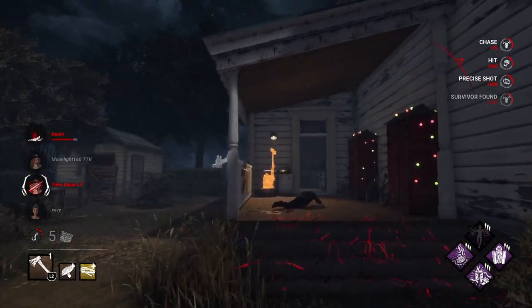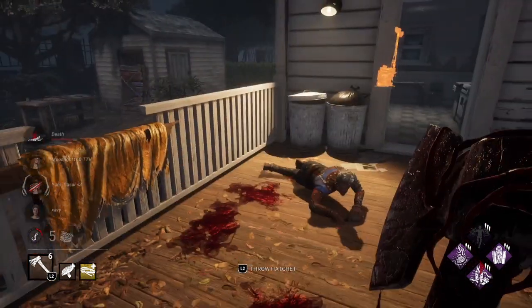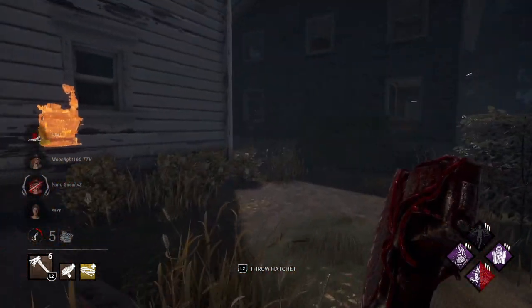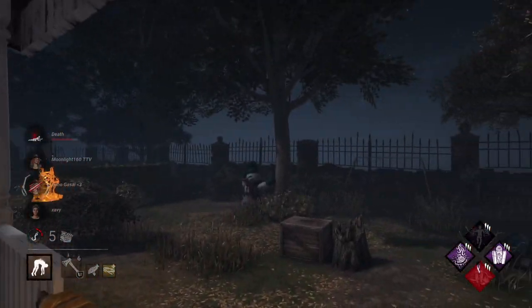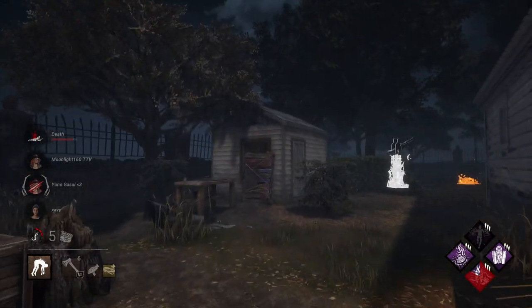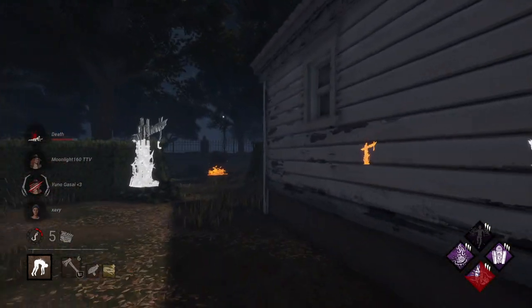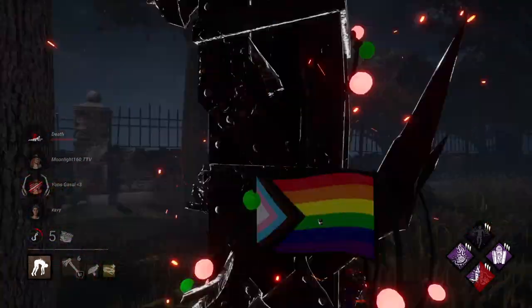That's a hit — beautiful. That's not all that bad, we have our moments today. Double checking to see if Nia isn't around — she's not, so we'll go ahead with the pickup. You shouldn't rely on that because they could have Distortion, but we know they don't because we saw everybody at the beginning of the round. We'll take you over to a Pain Res hook. Heard somebody scream.